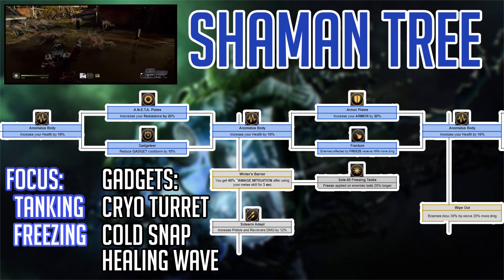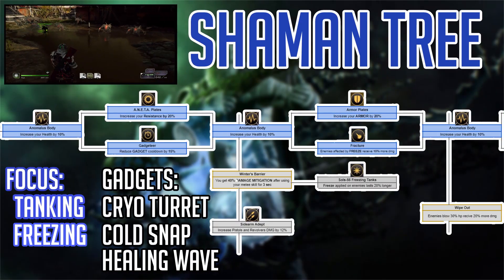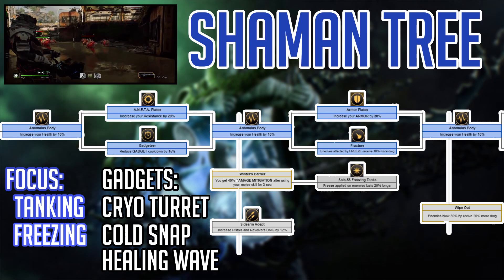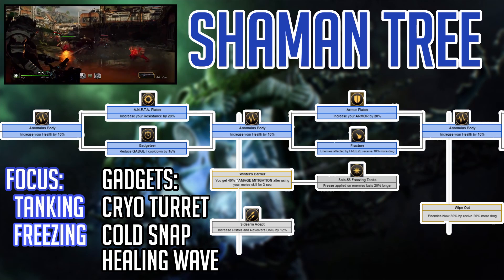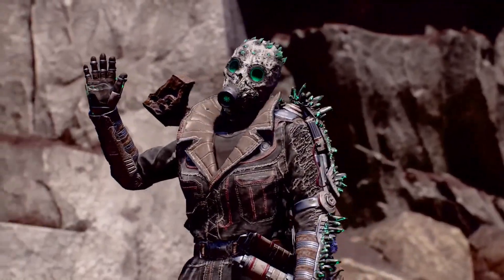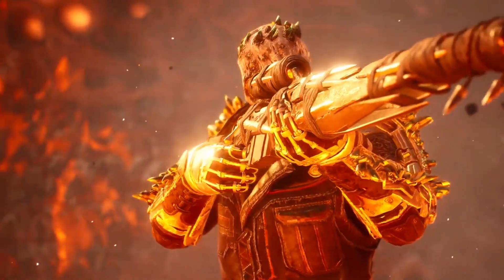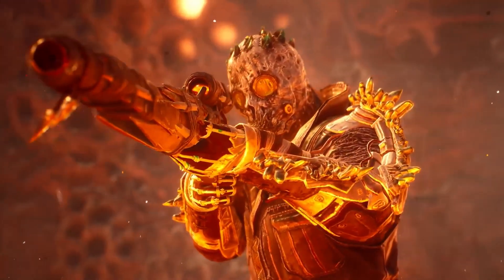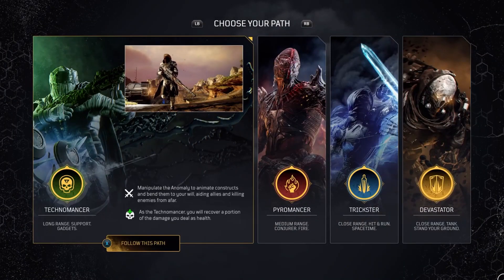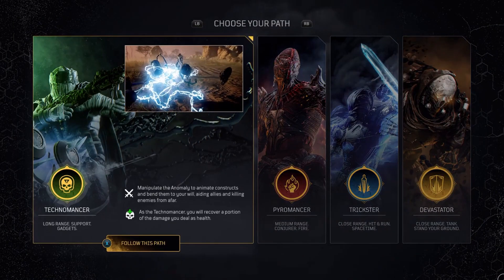You could grab Wipeout too — enemies below 30% HP take 20% more damage — and then grab more Anomaly Power from there, but I don't find that very helpful. I find the Shaman tree to be very straightforward, without much need to move into other trees. The Shaman tree is definitely locked in as a survivability tree — I like the skills and the focus on freezing enemies.